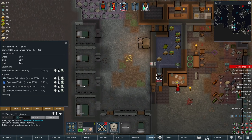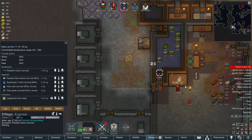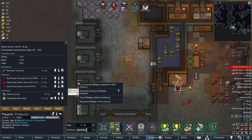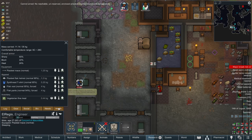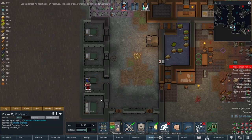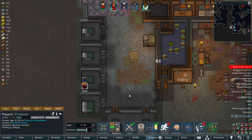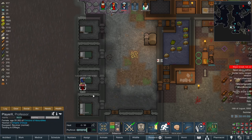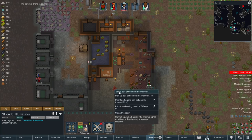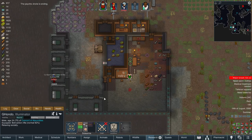Maybe you want to get healed - okay, meal first and then go to bed. He's going after Player X all the time and he's just gonna get shot down. The psychic drone is ending, that's good. G'hondo, go ahead and equip your rifle now so you can go hunting. Nice.